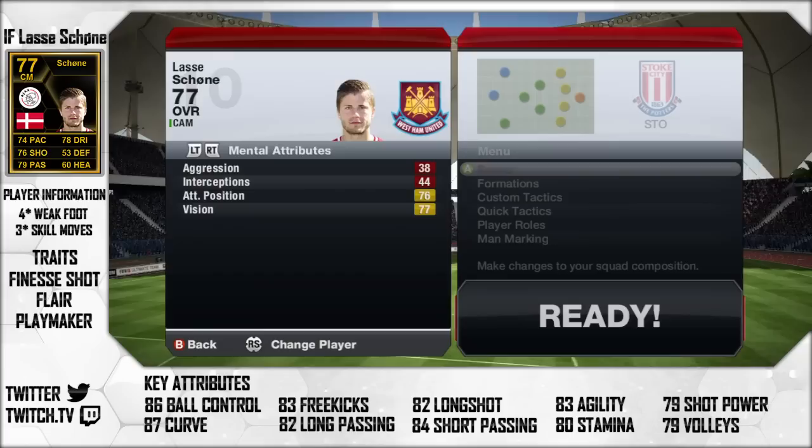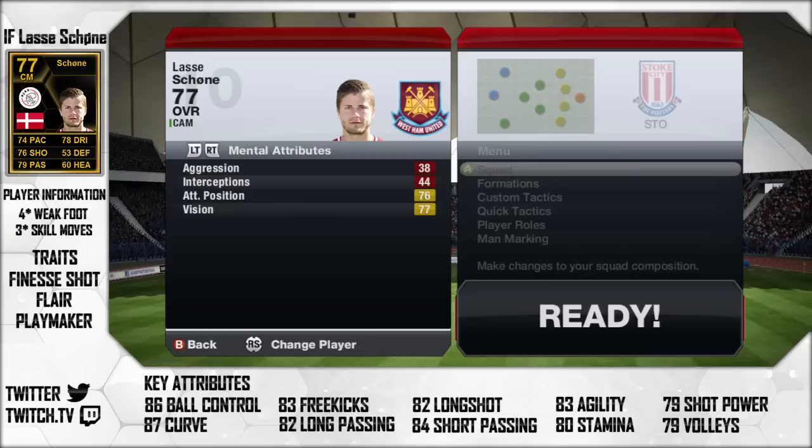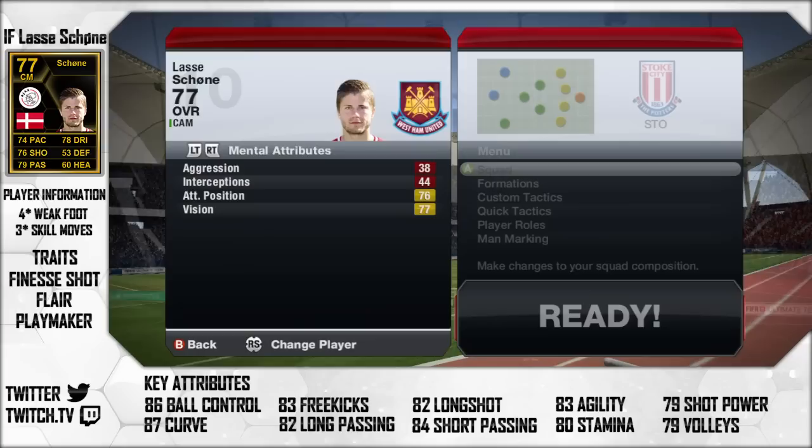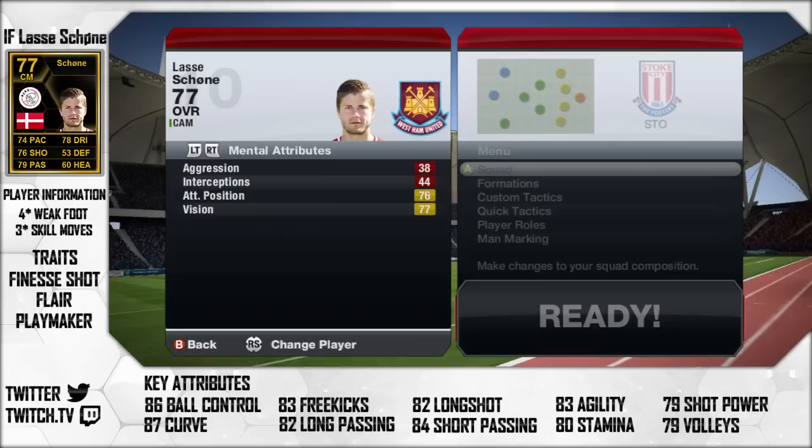Moving over to the last page of his attributes, he does have 38 aggression, 44 interceptions which isn't too bad for playing in the centre attacking mid role, attacking positioning of 76 and vision of 77. Some of his main traits are finesse shot, flare and playmaker. Having 77 vision makes it very good to play at CAM as he can feed the strikers those all-important balls to lay the finish off.